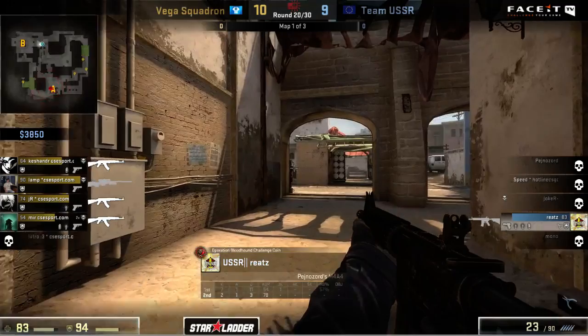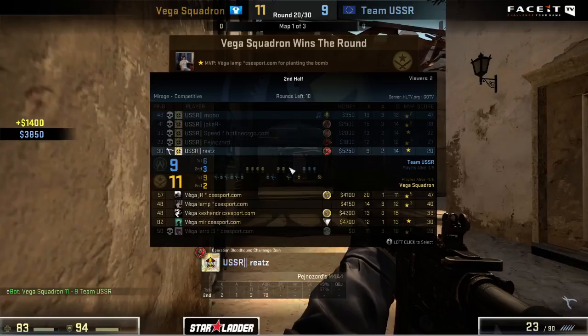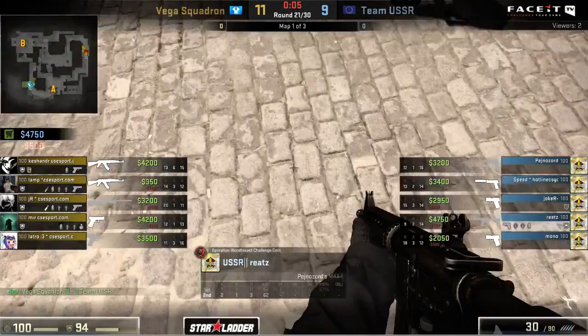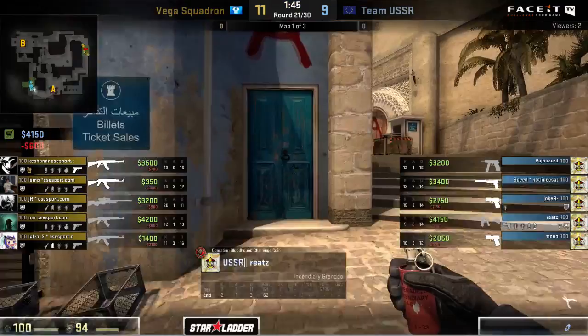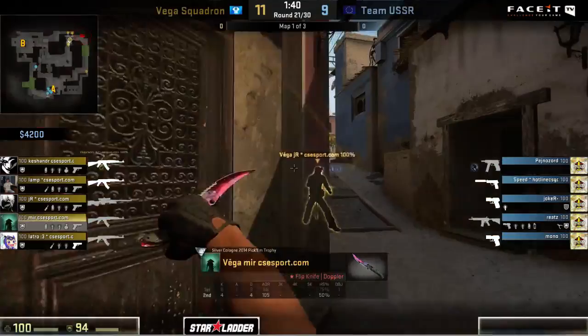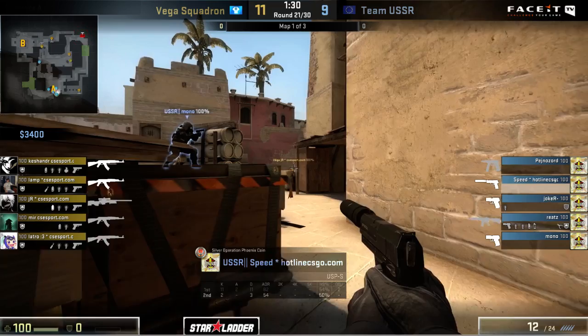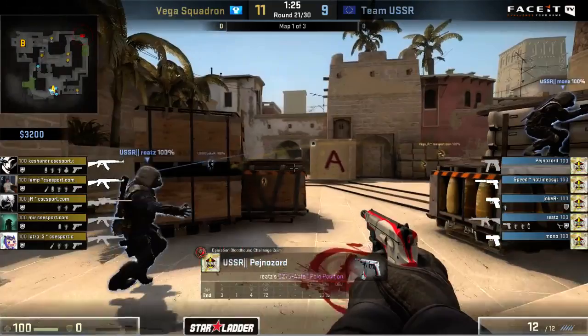This will be a retake now for the members of Vega Squadron, keeping that lead alive - bringing it up to eleven to nine in their favor. For Team USSR, we'll see if they have enough money to go for another buy. The first round losing bonus is going to be a little bit light, but kind of on the edge - Reitz can buy a rifle for a teammate, so that can make up for Mono. Joker, Speed, and Pejnazord are all within range of being able to go for a buy at the very least. But they actually don't decide to do it - they're going to save, choosing their economy over a force up here. Which is good, a good choice being made here.